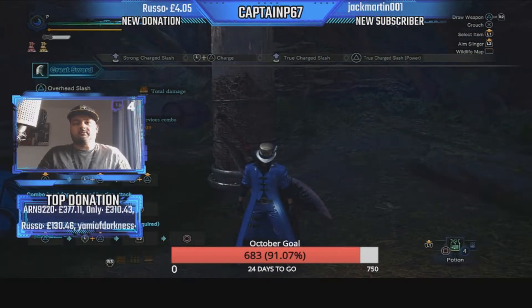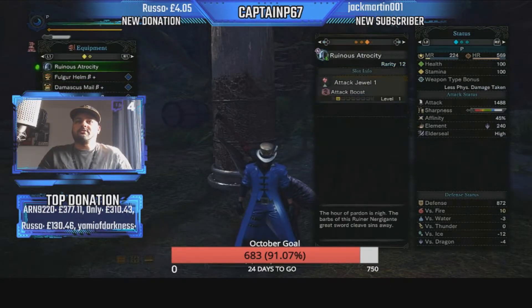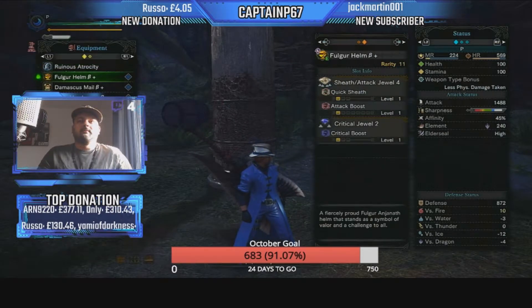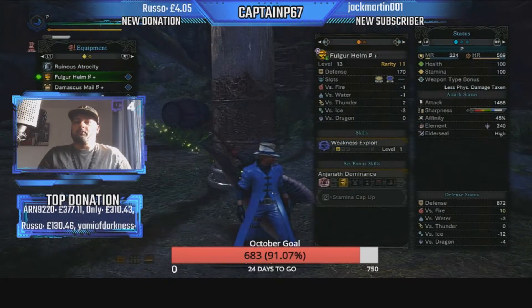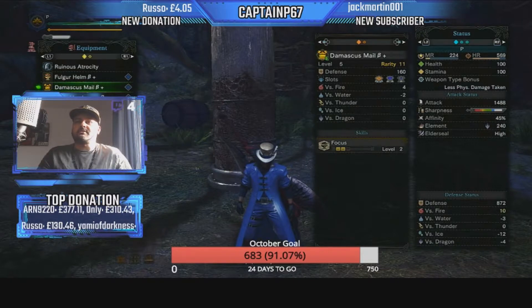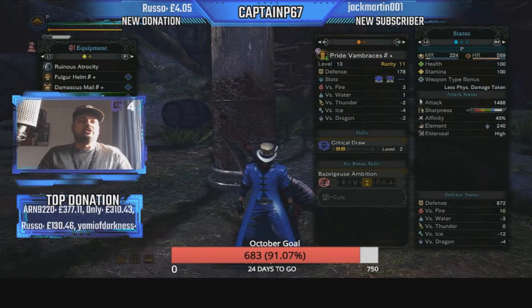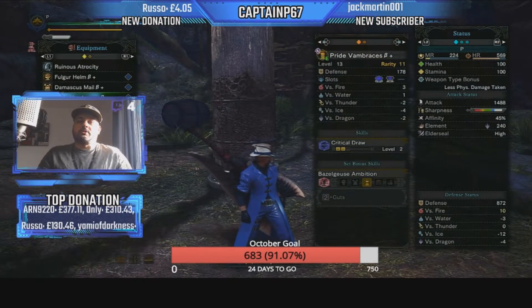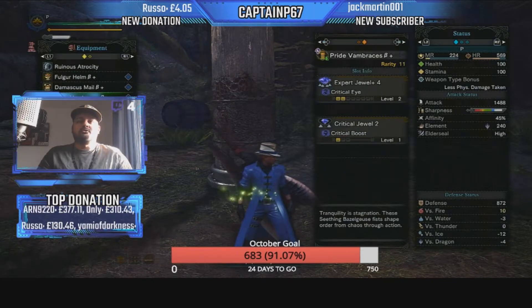Let's go through all the equipment. Ruinous Atrocity with Defense and Health Regen augments, plus one Attack Boost gem. For the helm, I'm using Gore Helm Beta — it includes Weakness Exploit and two gem slots where I've added a Sheathe Attack Jewel 4 and Attack Boost and Critical Boost 2. For the chest, Damascus Mail Beta comes with Focus 2 and three gem slots — an extra-large, medium, and small — where I've added Sprinter, Attack Jewel 4, and Critical Draw.